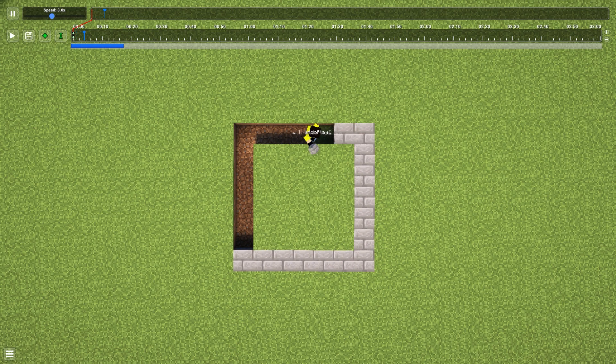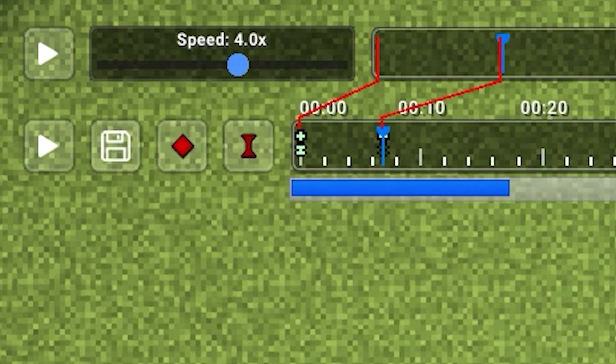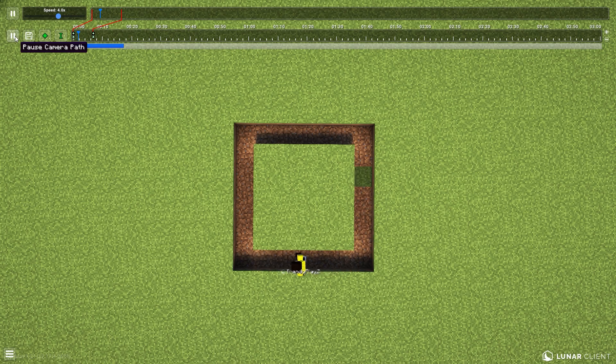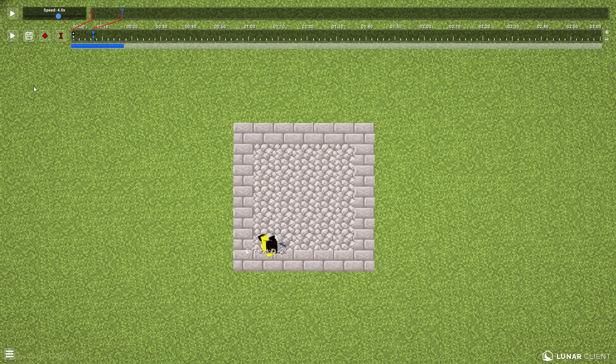I'll wait until I've made the whole base, then I'll press P on my keyboard to pause the clip. If you don't want it to be too long, before adding the ending keyframes you can increase or decrease the speed of your clip, which will also increase or decrease its duration. I'll keep it at around six to seven seconds, then add my ending keyframes. I'll move my cursor to the starting position and click 'Play Camera Path from Cursor Position' to preview the replay — this is the first clip I always use in my YouTube Shorts.